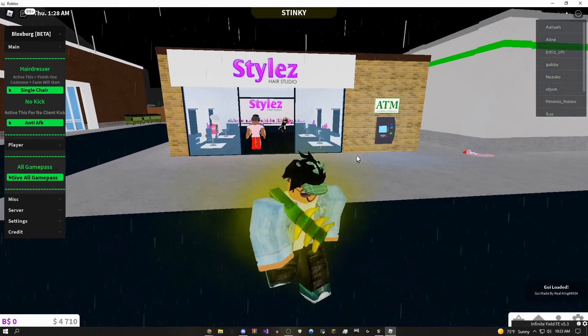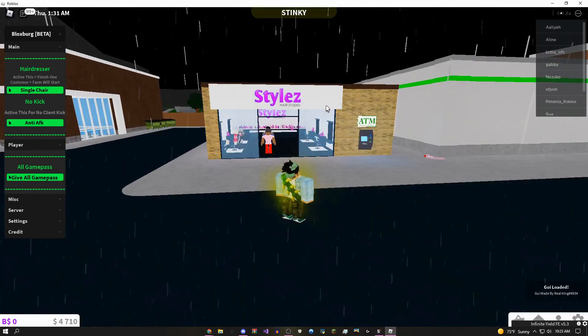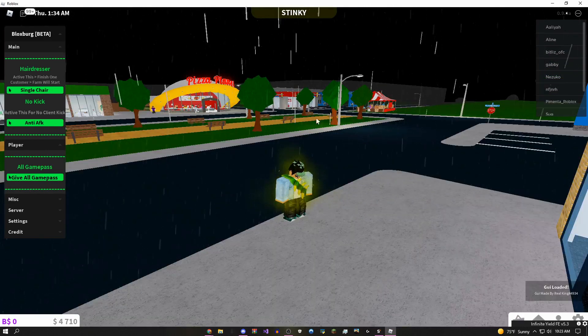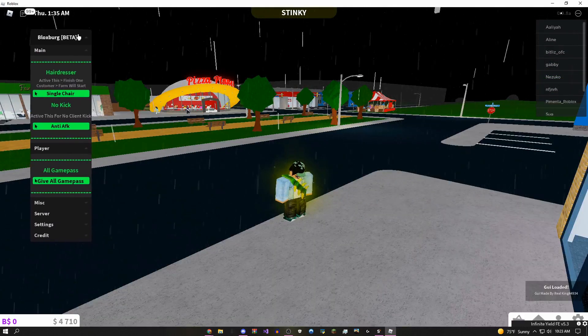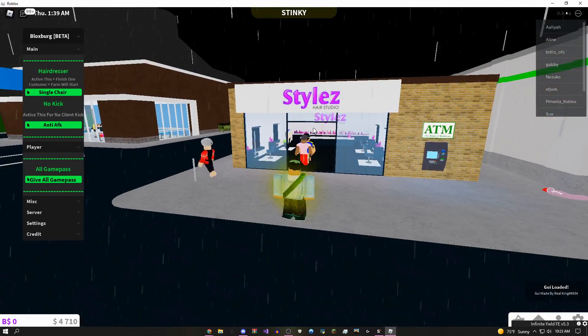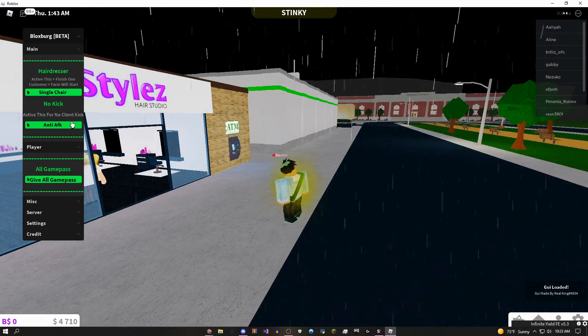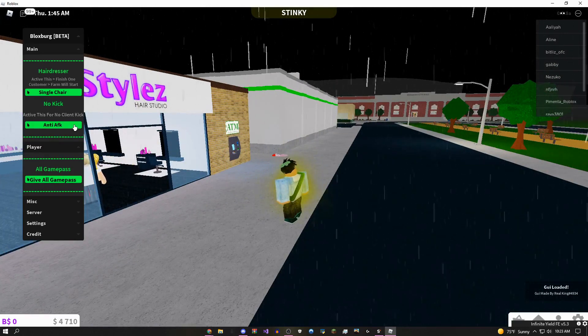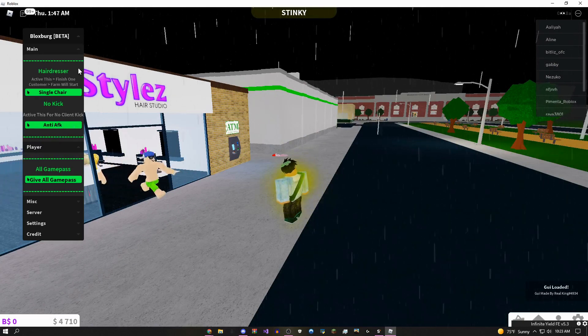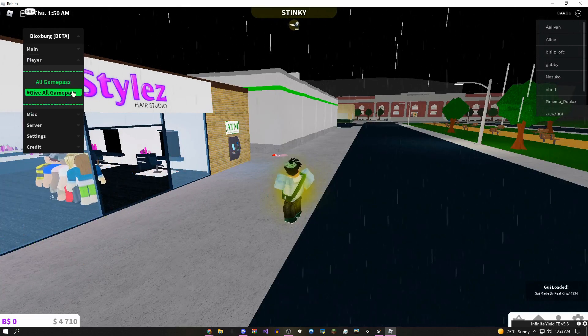That's all there is for the autofarm — this script is going to be the first link in the description. Moving on to the GUI, which is going to be the second link in the description. It pairs really well with the autofarm because the anti-AFK feature makes sure you don't get kicked after being idle for like 20 minutes in the game.